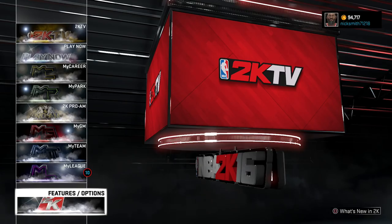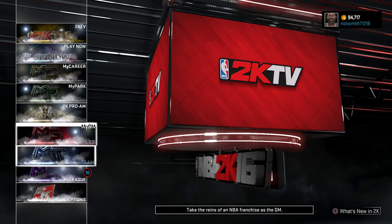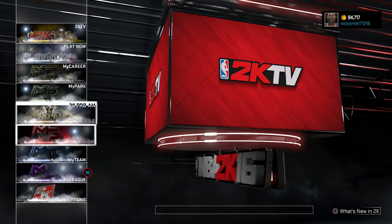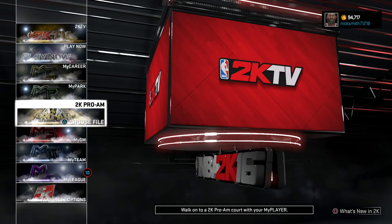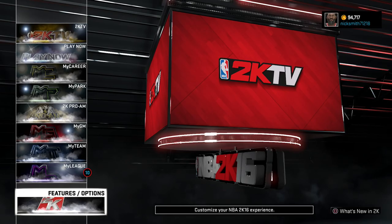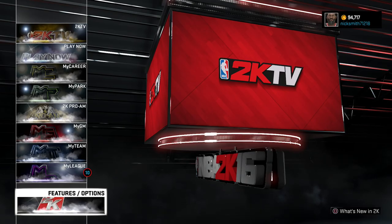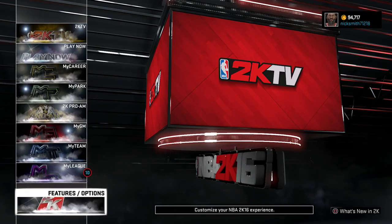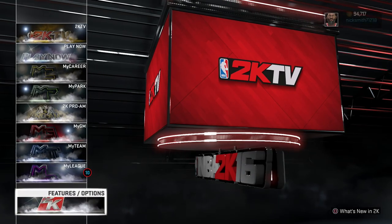Alright, yo, what's good everyone. Nick Smith is back. Today I'm going to be showing you guys how you can play with a 2016 draft class — the players going into the draft in 2016. I'm going to show you guys how you can get these guys in the draft and be able to draft them, play with them, trade them, do whatever you want to do with them. And this is the most accurate draft class available. So let me first show you the draft class, and then I'll show you guys how you can actually play with these guys.